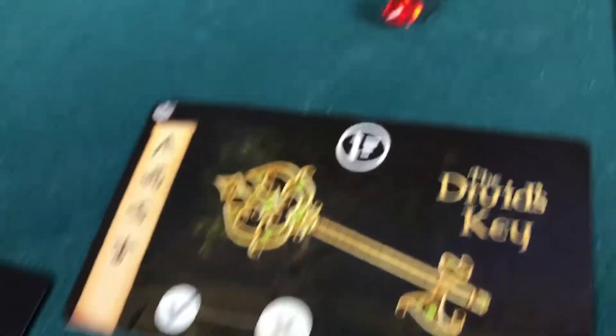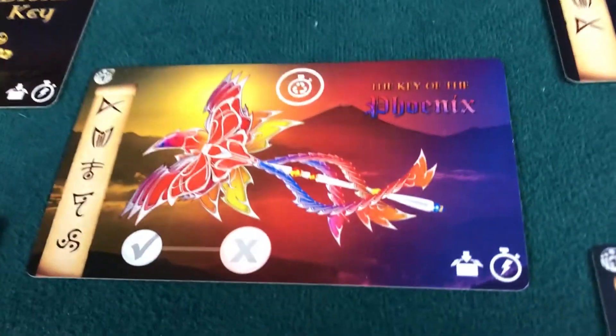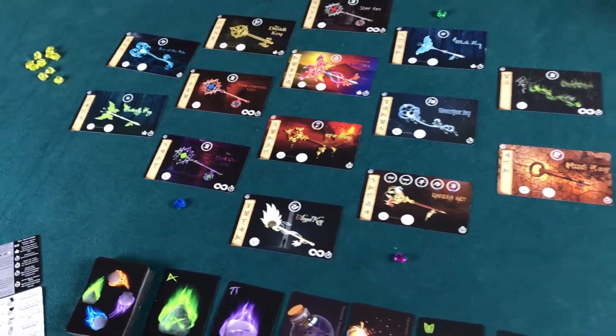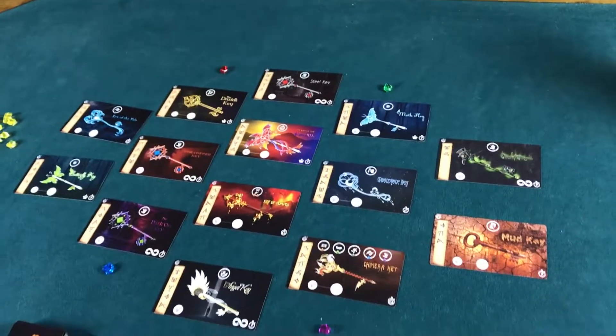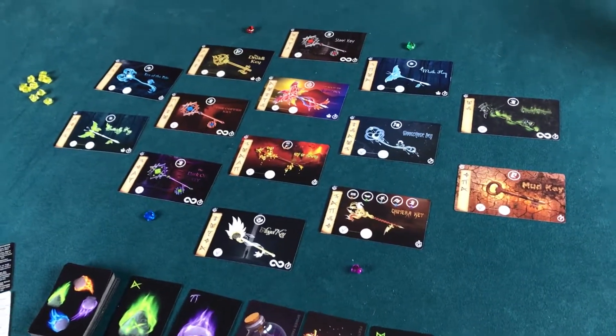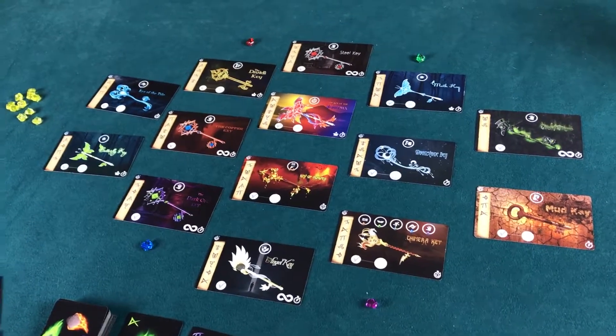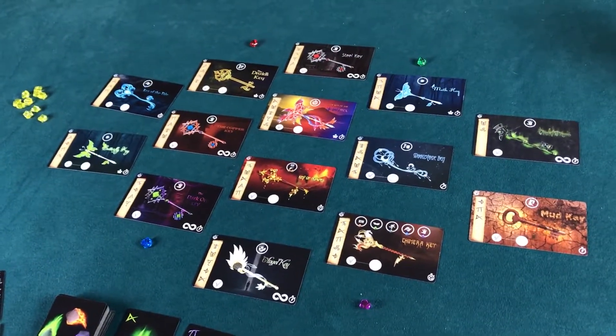Another important thing: on the upper left of each of these rooms is a number — those are the requisite number of players. Some keys have a two or a four. The reason is they play best with those values. For instance, you wouldn't want a key in here whose specific value is to slow other players down, because you aren't playing against anyone else, so it didn't really make any sense.